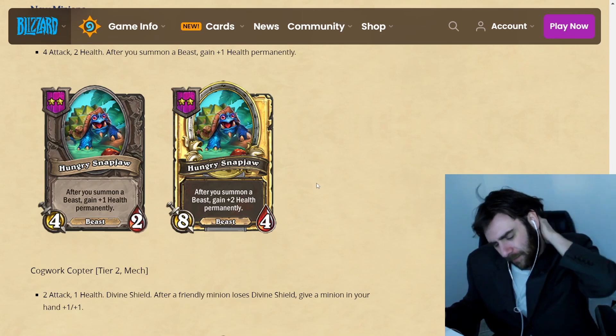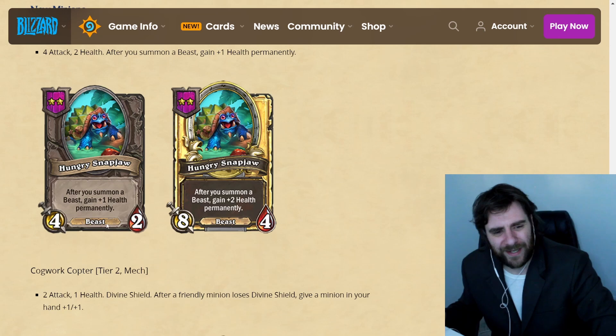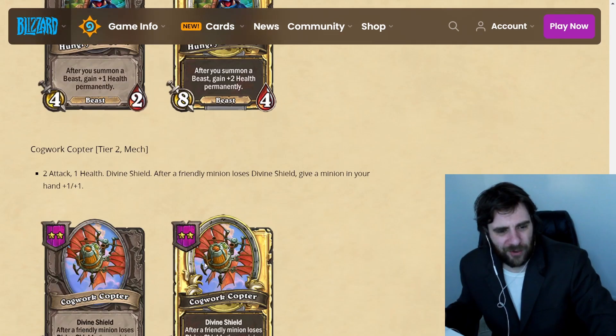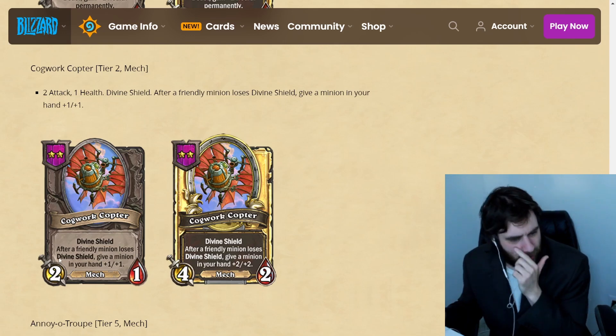Though it is just a worse Xylobones, right? Xylobones is exactly this, except it doesn't have the word Beast and has more starting attack. So I don't know about Hungry Snapjaw. Now, Cogwork Copter is also a new card that has some Divine Shield synergy.